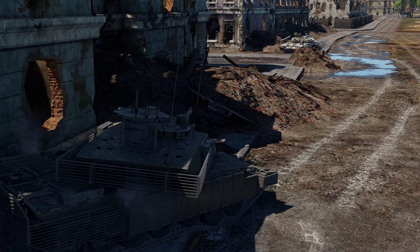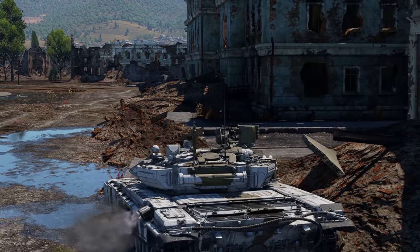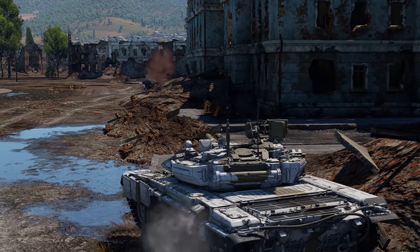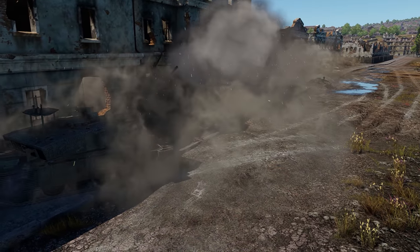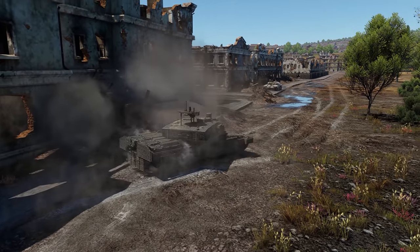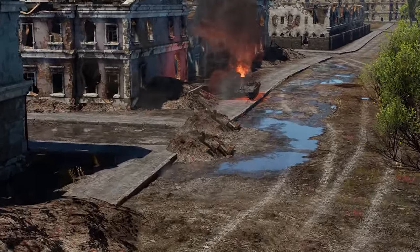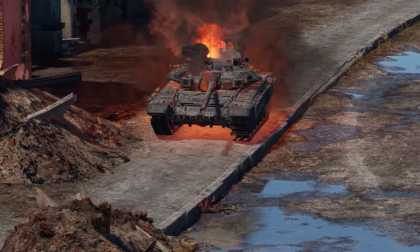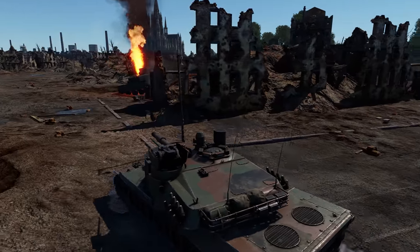If your reloading rate is faster than your enemy's, there's another trick you can pull off. When teasing them by exposing a part of your turret, shoot — shoot anywhere, even randomly ahead. Many players will be caught unawares and instinctively shoot back. With a faster reload, your next shot will be their last. Good luck in your urban skirmishes in War Thunder!